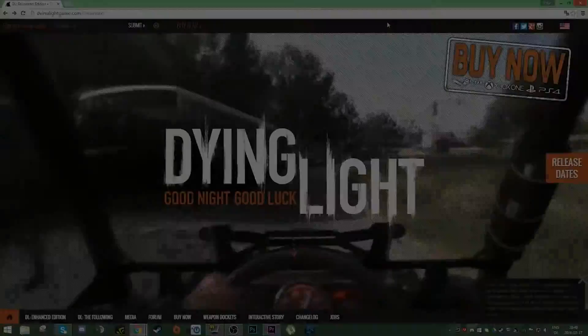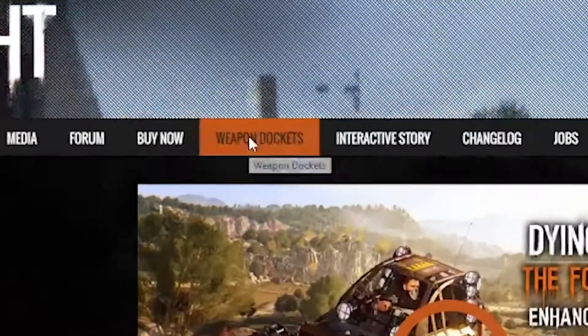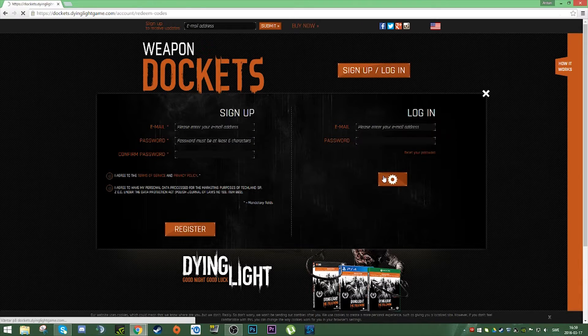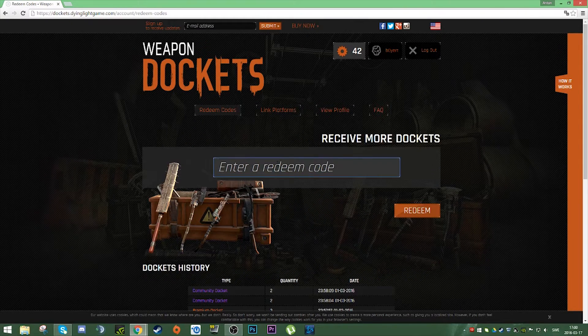Starting off, you need to go to DyingLightGame.com, where you will go to Dockets. Here you will log in, or if you don't have an account you will sign up. Once that is done, you need to link your platform with the account. Once you've made an account and linked it to your platform, go to the Redeem Docket page and enter the code: light my rocket.